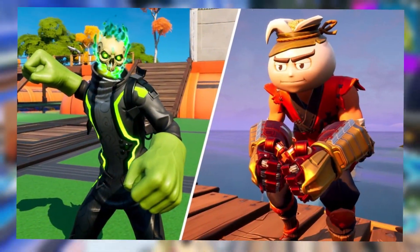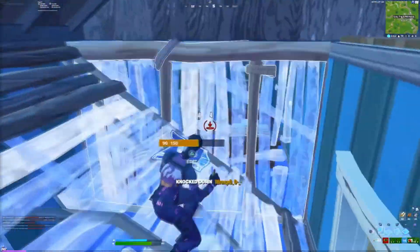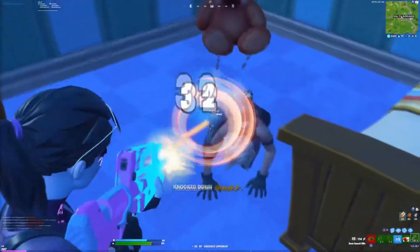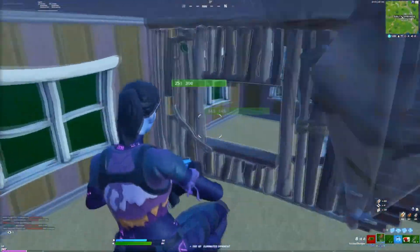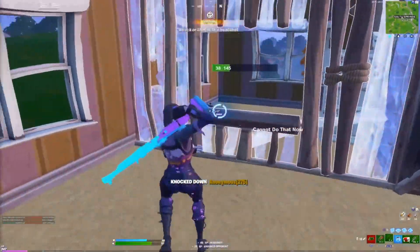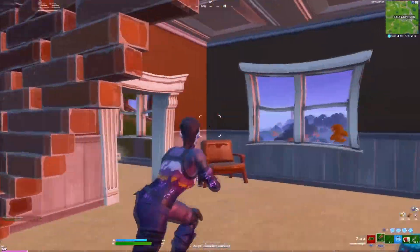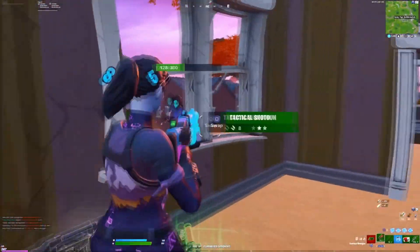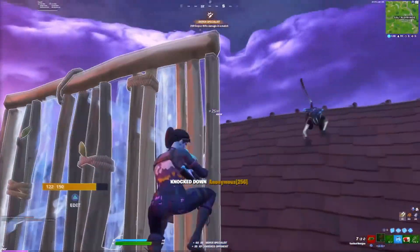Let's talk about a big meme pickaxe — the Hulk Smashes. The only reason I'm including the Hulk Smashes on this list is because of the design, and of course the fact that this was one of the first ever Marvel pickaxes added to the game. It is still really crazy that we have so many different crossovers from so many different franchises including Marvel, and the fact that we actually have a Hulk themed pickaxe is so insane. I think we do deserve a Hulk skin at some point in Fortnite, but the Hulk Smashes pickaxe would still be one of the coolest additions to the game.